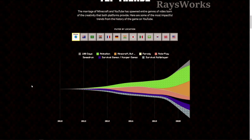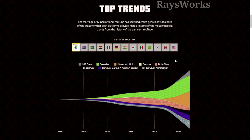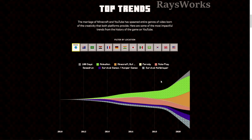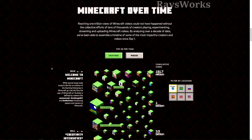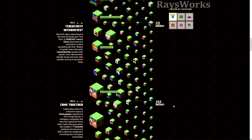YouTube also came out with a cool page that shows the history of Minecraft and the different trends throughout the years. The creator mentions having started their Minecraft journey back in 2008 and playing since it came out in 2009, so they've seen all the different updates and trends. In the illustration you can easily see which Minecraft trends were popular throughout the years - a really big one is animation, and newer trends include '100 days' videos and 'Minecraft but' challenge videos.